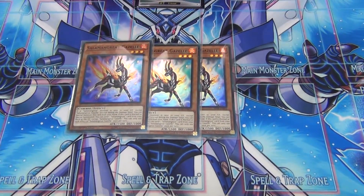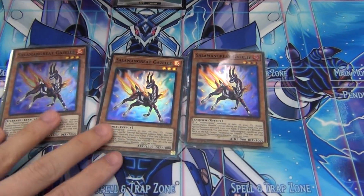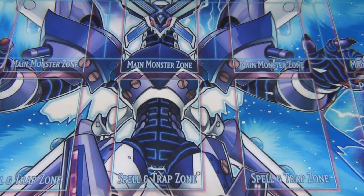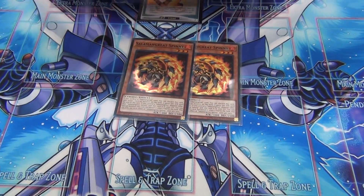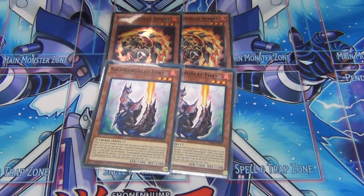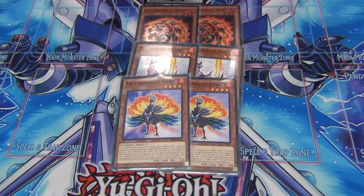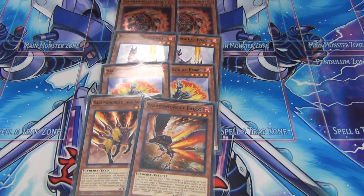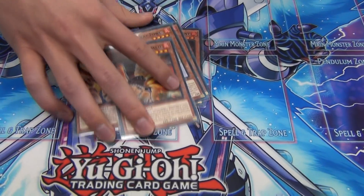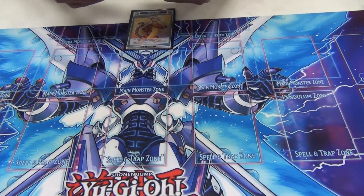Three-of Gazelle — you gotta have your horse, one of the best cards. I'm only playing two Spinny now because it's easily accessible. Two Foxy, two Foul. Why play two Foul? Because I make Dweller every game — it's pretty good against Orcus right now. And then one Jack and one Falco. That's it for the Salads — we have so many Rotas now, we don't need to play as many.